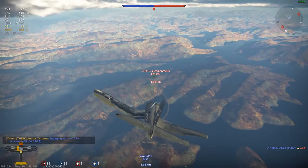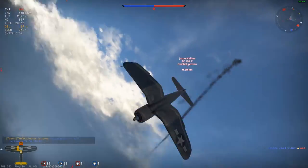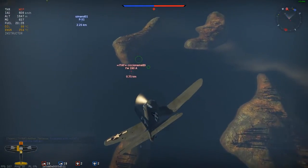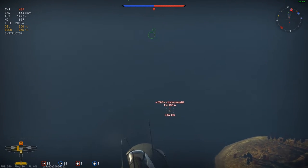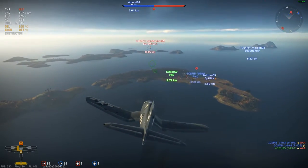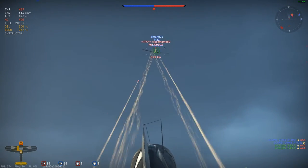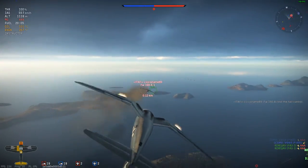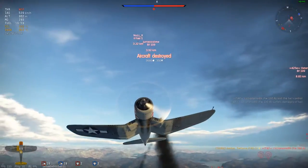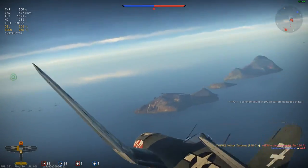There are two guys on our level roughly — one is diving down and one is above us looking like he wants to engage. So I'm going to dive after the Focke-Wulf, because the 109 is going for me, so I might as well go for the Focke-Wulf. The 109 has broken off, but I will not stop my dive. After putting a good burst in the Focke-Wulf, we set him on fire and take him out as well.